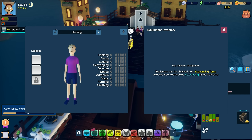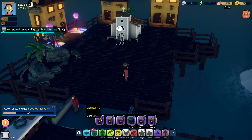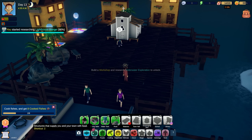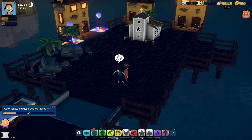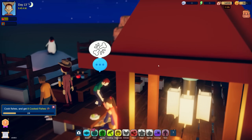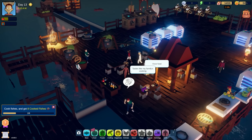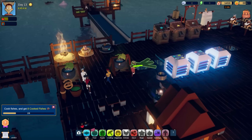Uh oh - this guy needs help! Cannot work unless treated on a mattress with medicine. Oh no. I want to help him so badly but I don't know how. Injured - need them on a mattress. Oh, it's right here in research! We need this stat - we're going to swap this to cooked fish and try to get that going.